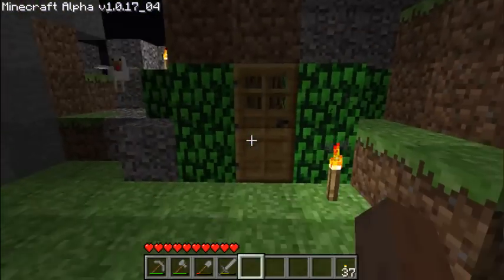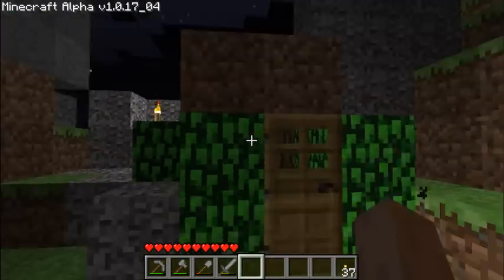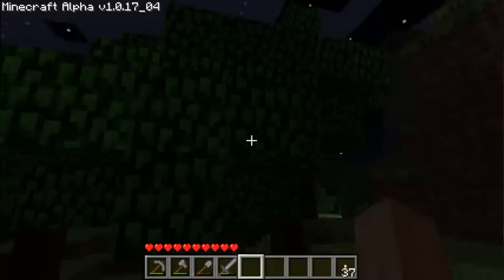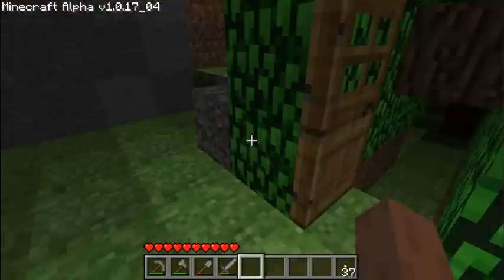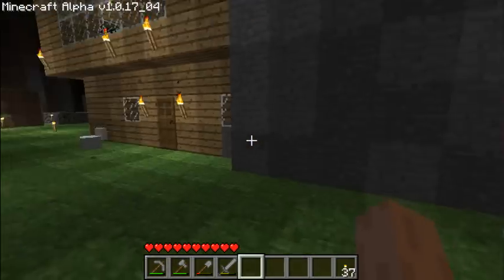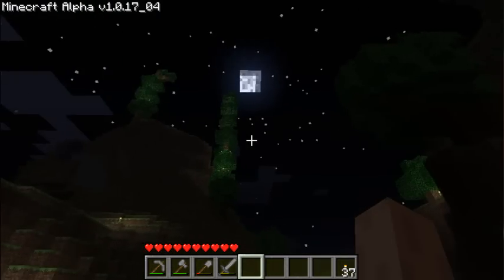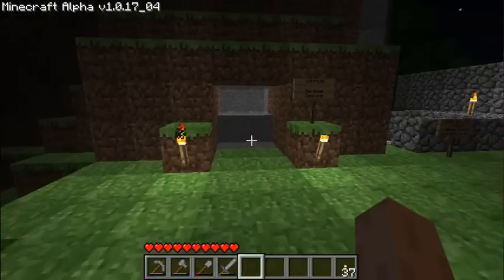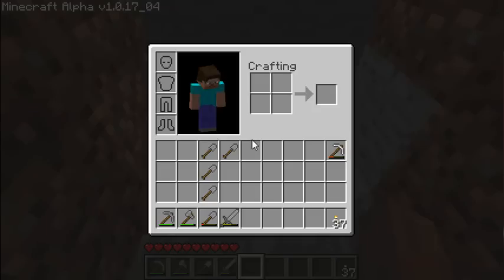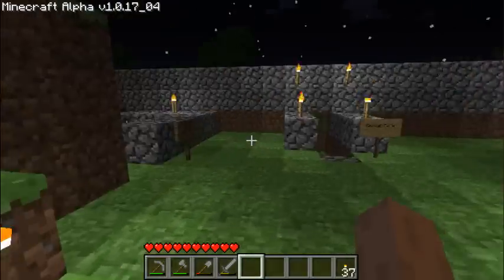This is a treehouse doorway. I accidentally broke a couple blocks here so I had to replace them. But this is the way I get out to the south side of my Minecraft world. Before we go into the house, I just want to show you what it looks like from a distance. This is my garbage disposal — it's just a lava pit. If I have extra resources I just toss them in here and they get disposed of.